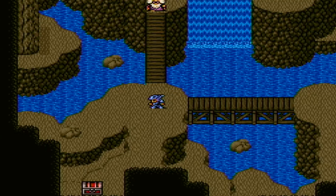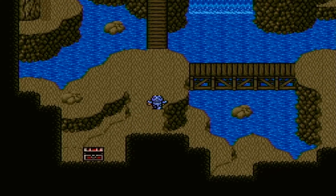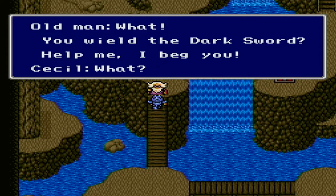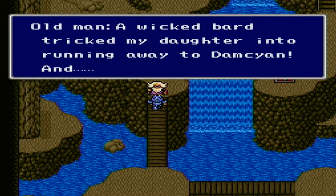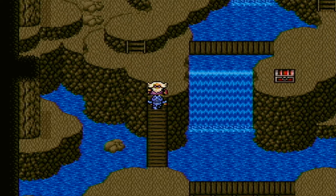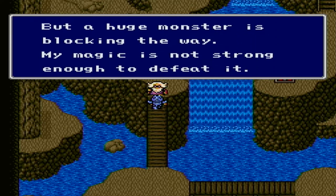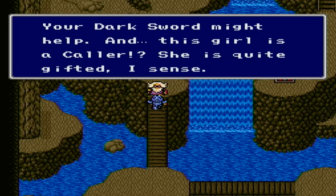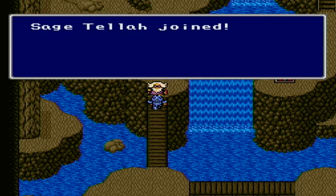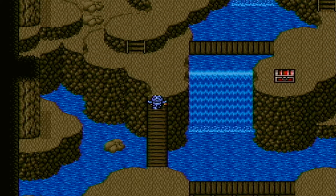So across this bridge, we've got Crazy Oldman over there. But more importantly, we have a tent. But I suppose we have to talk to Mr. Crazy Oldman. A wicked bard — oh yes of course. How do you know his name, Cecil? Nobody in the town even mentioned it, I don't think. A huge monster. Alright, let's go. So this is our new party member — he is Tella.